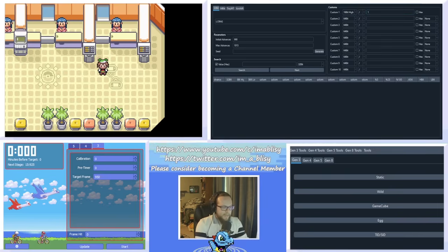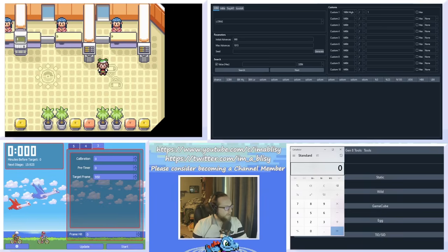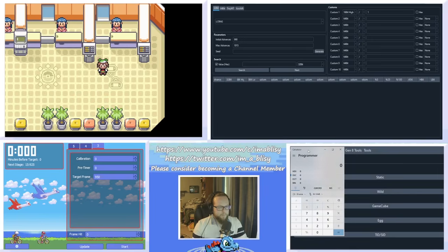Additionally, you're going to need a calculator. I just use the standard Windows calculator, and you're going to want to open it up in programmer mode. Scroll down and click programmer, and just leave the calculator there for now.